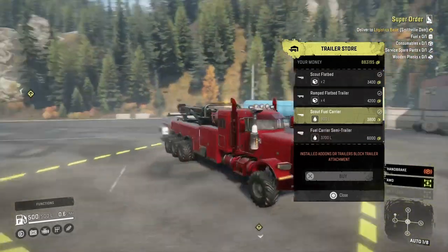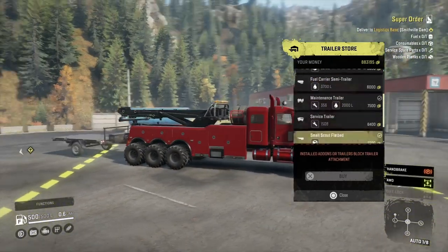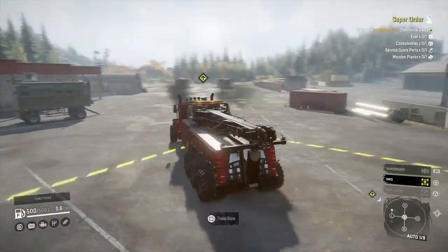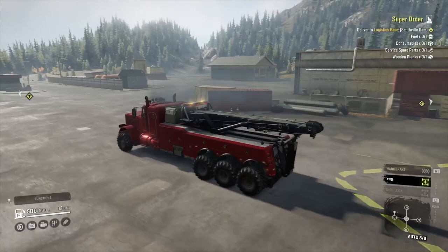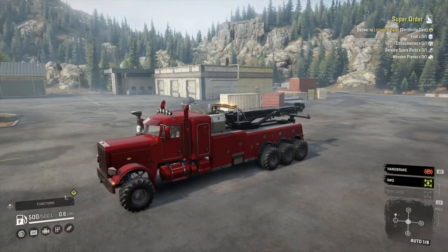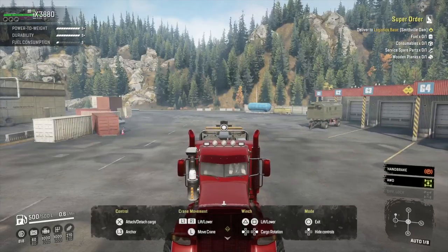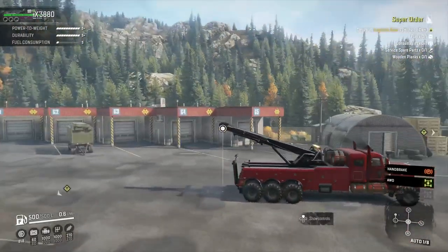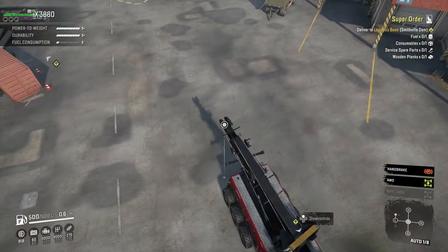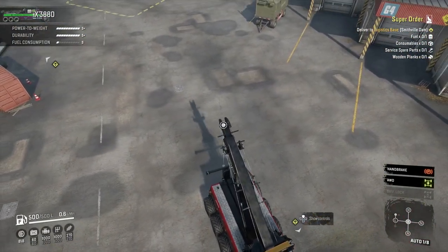As for all the trailers and everything, it's pretty cool — you can have the little scout trailers as well, which they should just do anyway. So as for all the different features on the truck, I'll fly through them quickly. First thing: you've got the crane. It actually moves pretty quick left to right, goes up and down pretty well, and it's got enough length to it.